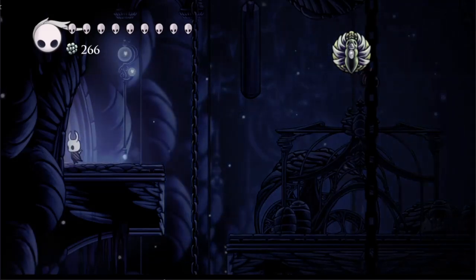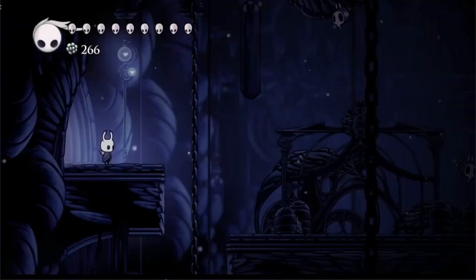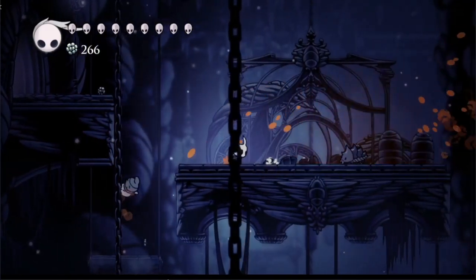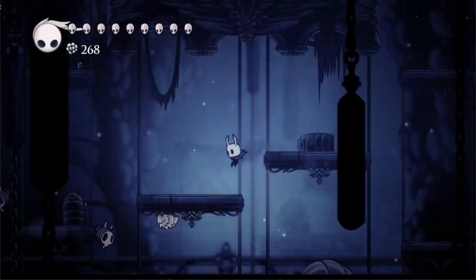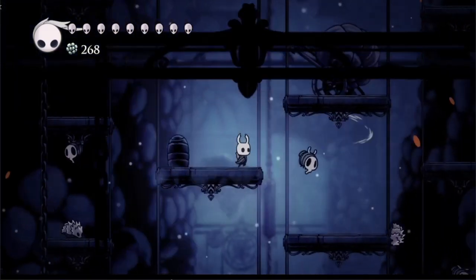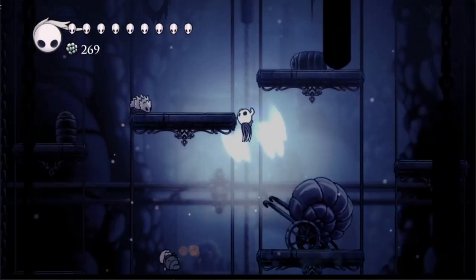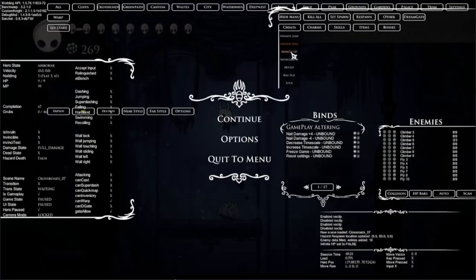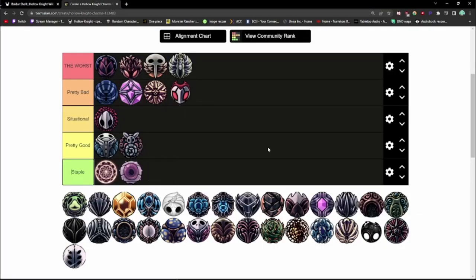Grubberfly's Elegy — my beloved. It costs 3 notches, and look — if you were able to get this charm earlier in the game, it'd be pretty sick. However, since it's only obtainable after collecting every single Grub in the game, that already makes it pretty freaking bad. On top of that, the shockwave it creates only deals half your nail's damage. It requires the player to massively change their playstyle to never get hit — ever. I used it as a meme during my Hitless Pantheon 5 run, but yeah, it's pretty bad. Worst tier.